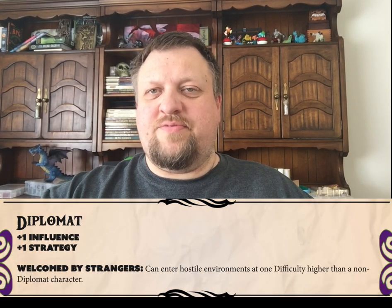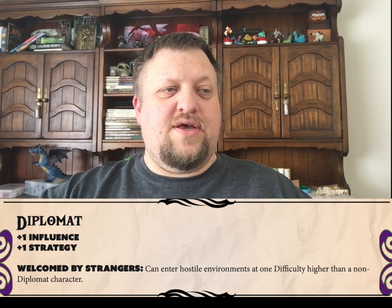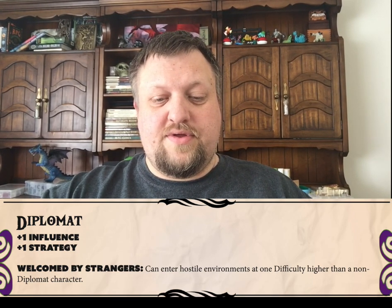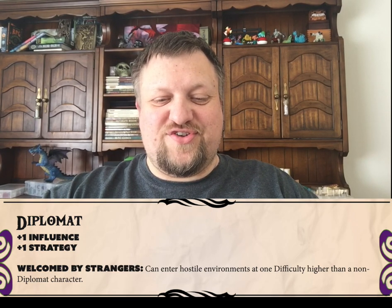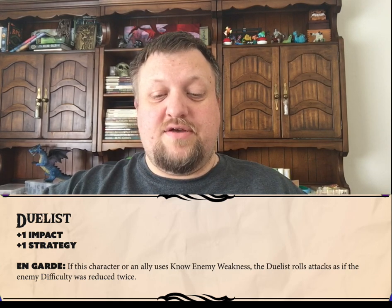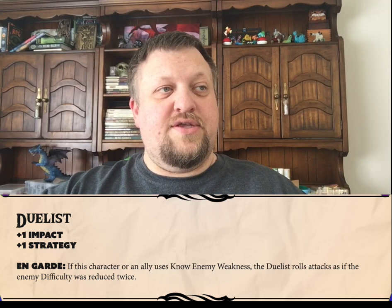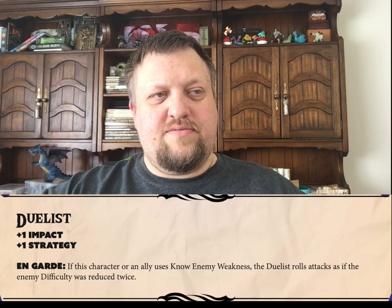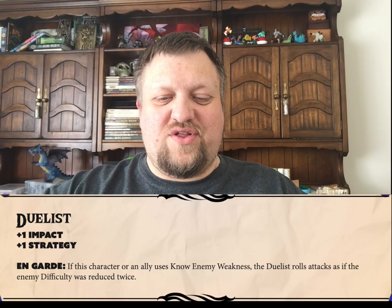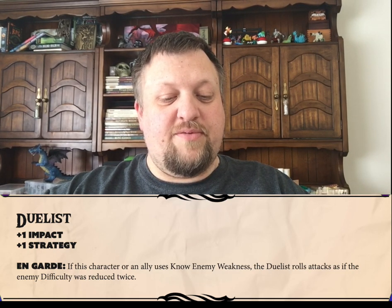Next up, we have the Diplomat, and for the Diplomat, when they enter high difficulty areas, entering those areas is reduced by one difficulty. So their ability is called Welcomed by Strangers. Next up, the Duelist class ability is On Guard, and it essentially doubles the change in difficulty when anyone does a no enemy weakness roll. They take advantage of those weaknesses at twice the rate of their party members.